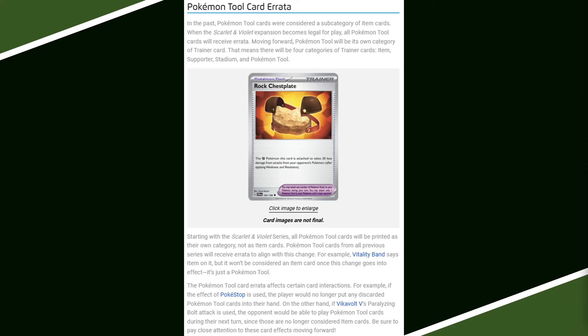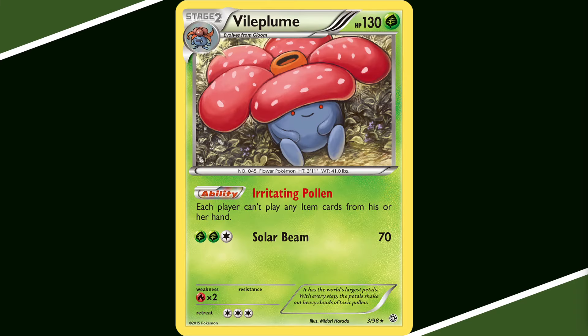This is hardly the first time that Trainer Cards have been changed in the TCG. We're going to look at a card that is very important for helping us understand how Tool Cards, Item Cards, etc. are understood in the TCG, and that's this Vileplume from Ancient Origins. We're also going to look at a couple other Vileplumes in a bit. Vileplume sure has a lot to do with Trainer Cards. This Vileplume from Ancient Origins has the ability Irritating Pollen, which says each player can't play any Item Cards from their hand.